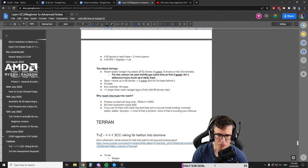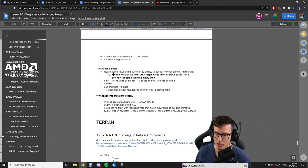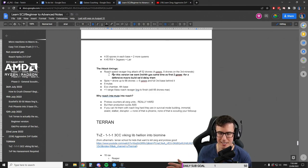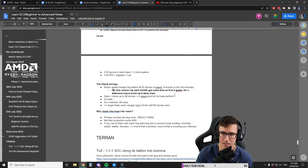It's better if we overlord scout and see if they're going stargate or twilight every game. If they're not playing stargate you really don't need extra queens - just injecting queens and a couple creep tumors. If they're playing air, we'd much rather have six or seven queens and a spore in each base. The attack timing notes say about 52 drones, four gases, eight drones on the third. We want the third and fourth gas at the same time as the first two gases - about four minutes.